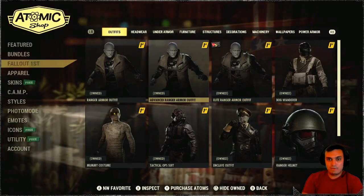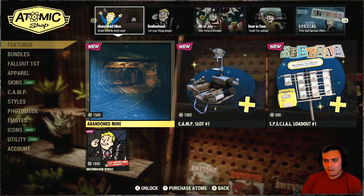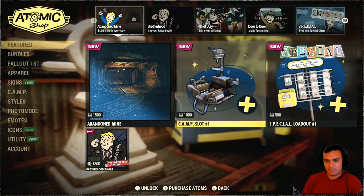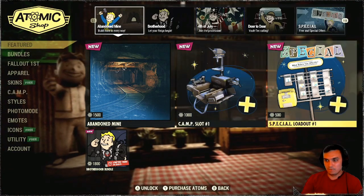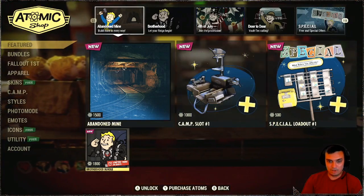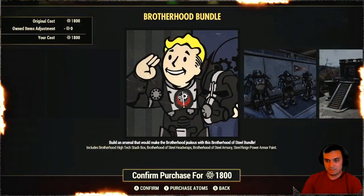I don't know if these things have returned. I haven't seen the patch notes because they are always late. Alright — I did read the patch notes when the servers were down. We got camp slots and special loadouts, so if you need extra slots you can buy that for 500 atoms for the special and 1,000 for the camp — which I'm not gonna get. Then we got the Brotherhood Bundle, interesting.